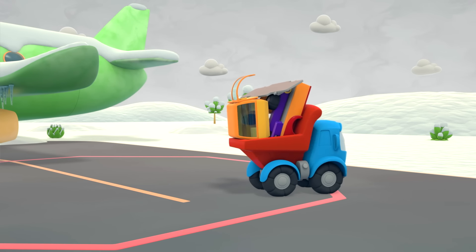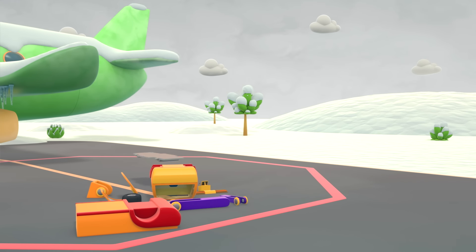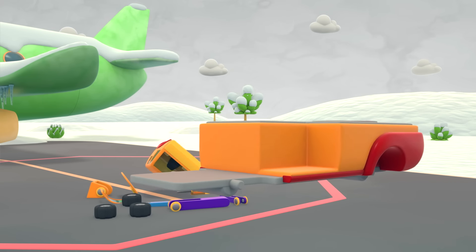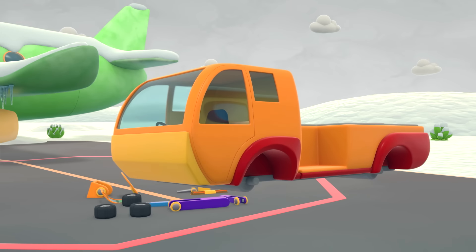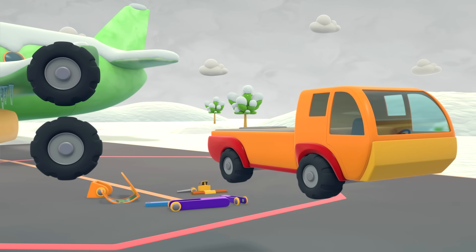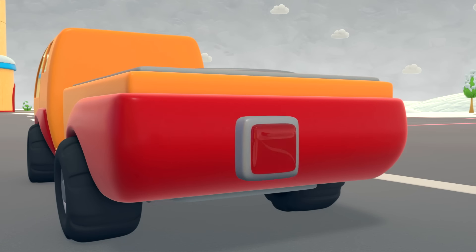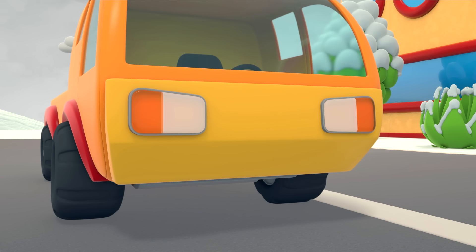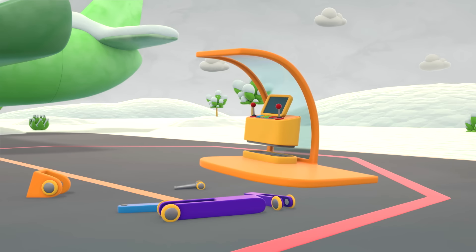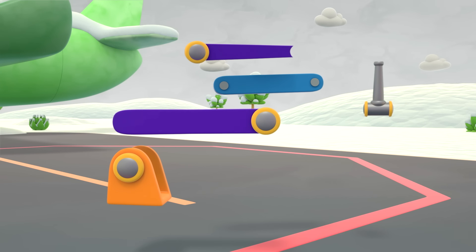These are the parts for a new vehicle — a de-icing machine! How interesting! The chassis, an orange platform, the cabin, the wheels, the brake lights, the headlights, the flashing light, the control panel, and the cannon — which will spray the antifreeze!